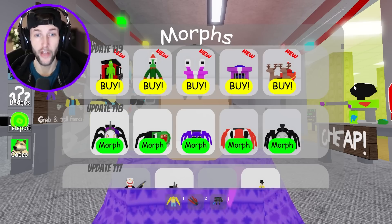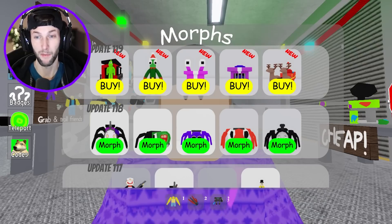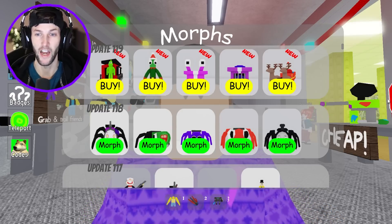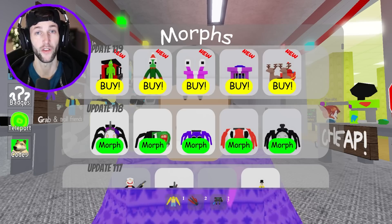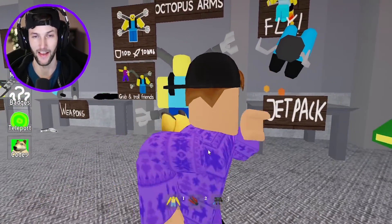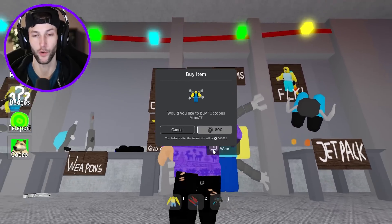Are you an elf or are you Santa Claus? You can't be both. We have Rainbow Friends Pink as a present. We got the pink present and we also have a purple present. Rainbow Friends Purple is stuck inside the present — he's like vented into it. And then Santa Claus on his sleigh with a bunch of reindeer. This is going to be a very good update. What is this? Octopus Arms! Grab and Troll Friends.